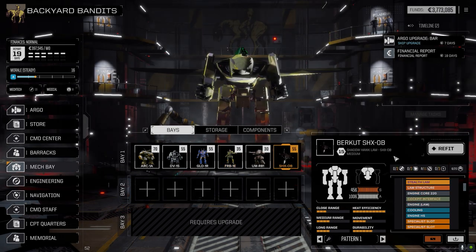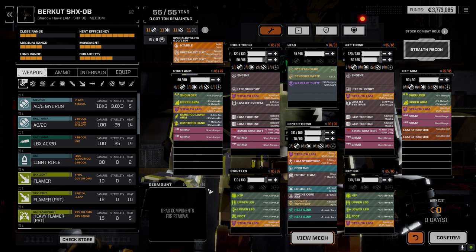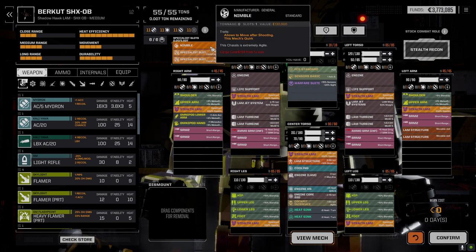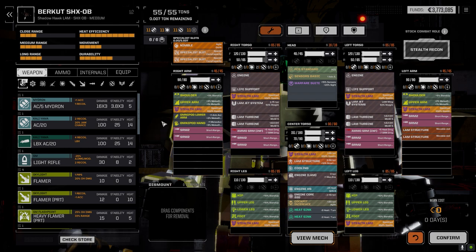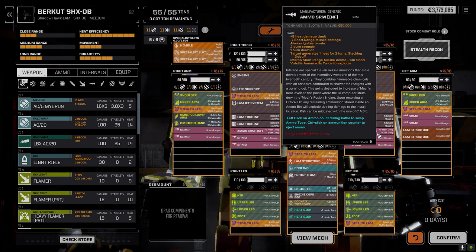I got the Shadowhawk up and running. Normally this thing had a double heatsink kit with compact heatsinks, but we don't have that, so we couldn't add anything that generates a lot of heat. I took all of my SRM twos — two on each hardpoint — with inferno ammo, turning this into an SRM 16 boat. The idea is to get in close, blast with inferno, and since we have the Nimble quirk, which allows us to fire and then move, we'll jump in, fire off all the SRMs, then next turn fire again and jump out and hide.